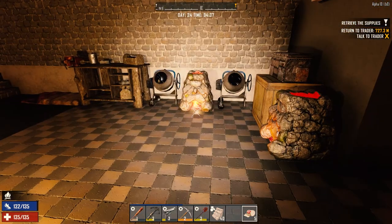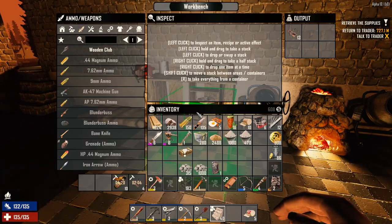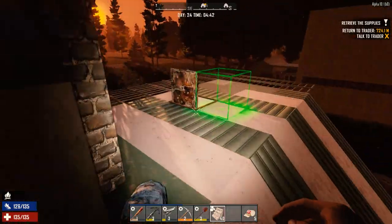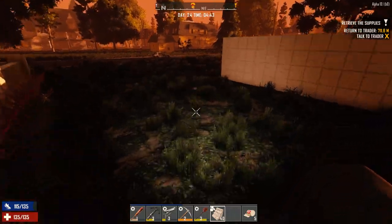I made the stairs, so we're going to work on those today. I'm also making more iron spikes and some molotovs — another 10 molotovs cooking, because I've got a feeling we're going to need those on Horde Night. Let's get over here and put the stairs in now.